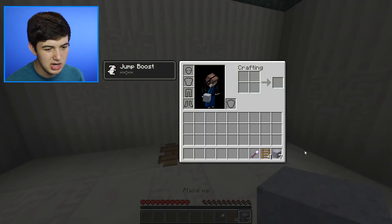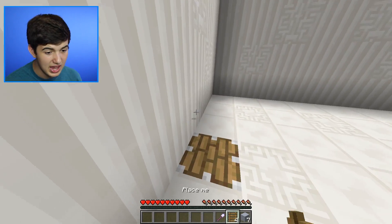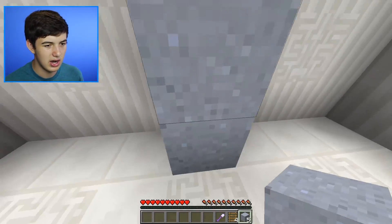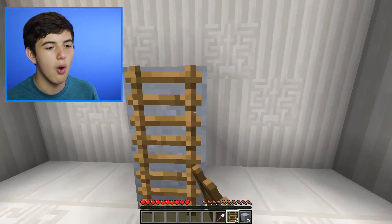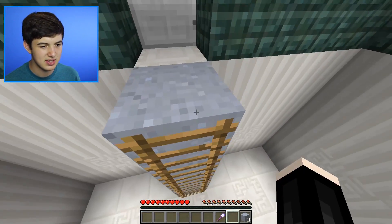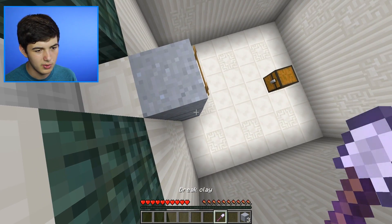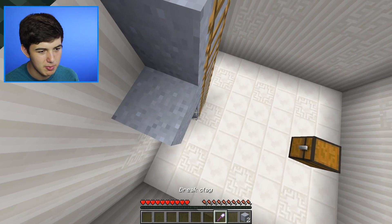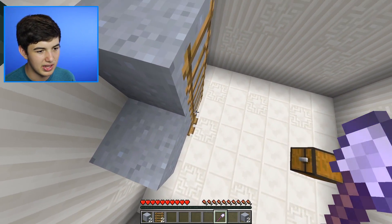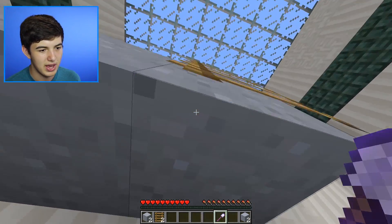Now we're on level five or six. We have ladders and clay but no lever to push this up, so we need to get through that door. I'll probably have to use this clay and these ladders. Now that we're up here, three clay is definitely not going to get us all the way over there. Oh wait — if we break this clay, it gives it back to us automatically. Pretty lit!